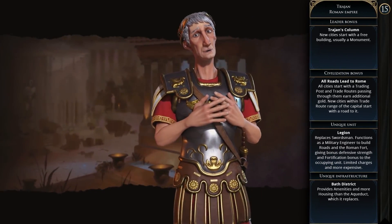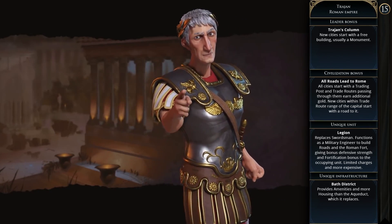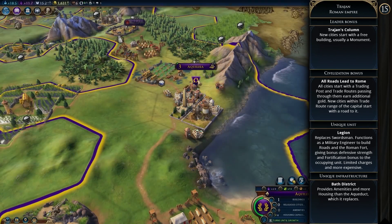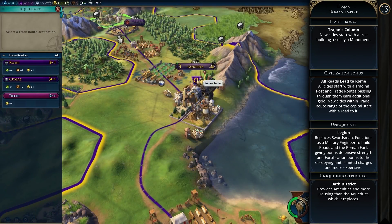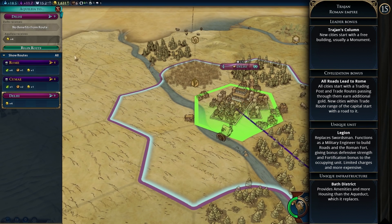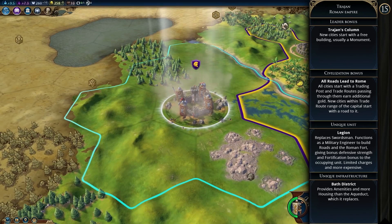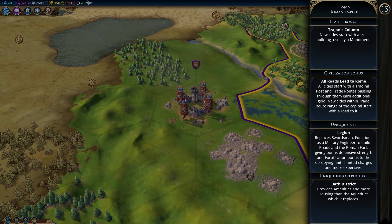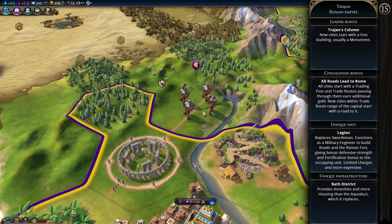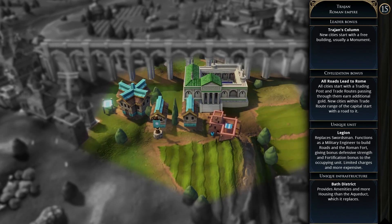Then we have the Roman Empire under Trajan. The leader bonus is Trajan's Column — new cities start with a free building, usually a monument but sometimes something else. The permanent civilization bonus is All Roads Lead to Rome — all cities start with a trading post and trade routes passing through them earn additional gold, and new cities within trade route range of the capital start with a road to it. The Legion is the unique unit replacing the swordsman — it functions as a military engineer, can build roads and the Roman Fort which gives bonus defensive strength, but has limited charges like a builder. The Bath district is unique infrastructure providing amenities and more housing than the normal aqueduct it replaces.